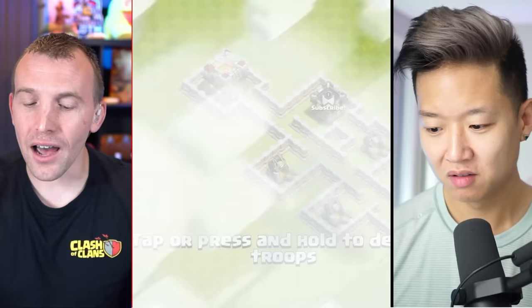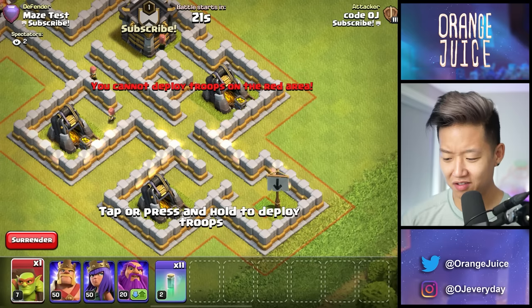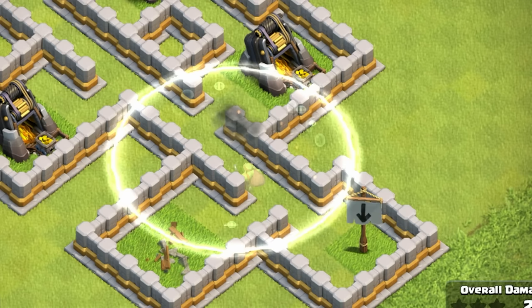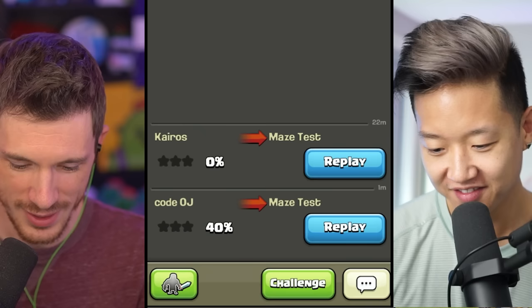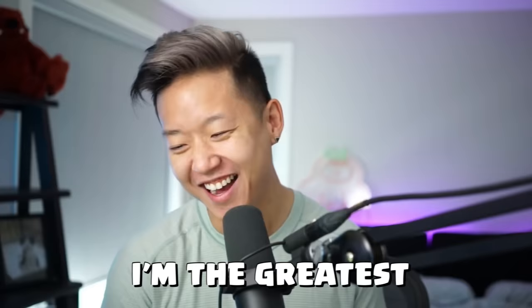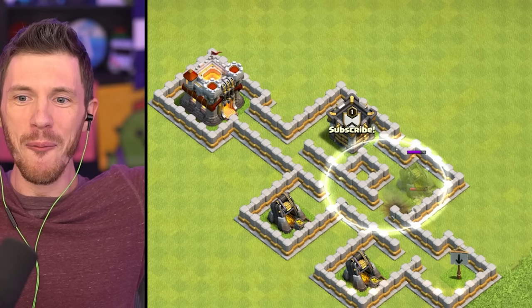Is it my turn? After you do this one, OJ, I'm going to show you how to do it and then we will have the actual challenge. I'm putting down the Sneaky Goblin. It's sneaky for five seconds, and then invisibility spells sneaky for three seconds. Well, you still got hit by the bombs. He's invisible, he's not invincible. He died. I think I did more damage than you. You did not get 40%. You went invisibility on the gold mine - what's the point of making the gold mine invisible? Kairos is actually doing what you need to do.